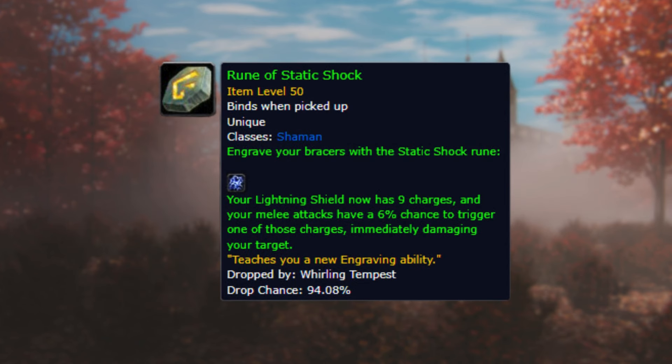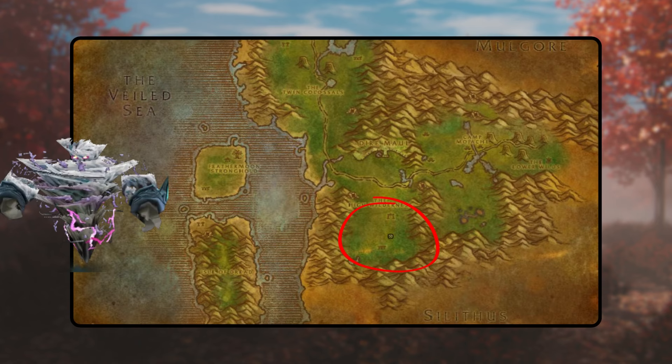Static Shock. This rune demands the cooperation of two players. While the second player need not be another Shaman, synchronizing with both employing Lightning Shield can expedite the process. Begin by activating the charged totem located in Feralas. This action triggers the charged air effect, benefiting all players in the vicinity of the totem. Position yourself strategically near the totem, ensuring proximity to maintain the effect radius.